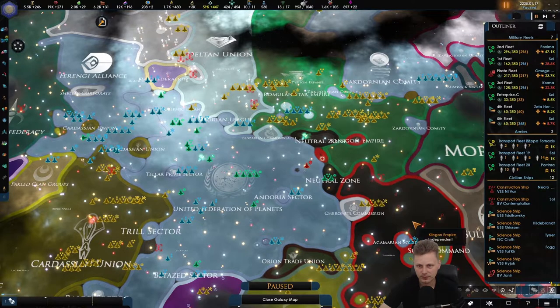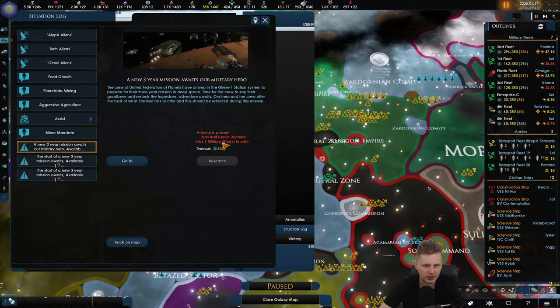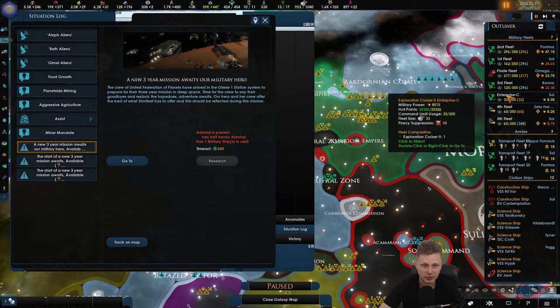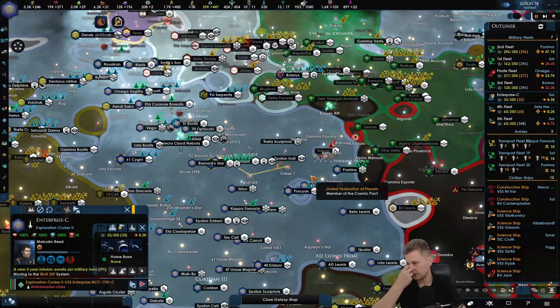Can we send the admiral? Yeah, we'll send the admiral. We need a military ship, which we now have — the Enterprise C. And we'll send it over there.